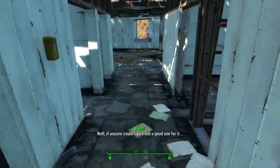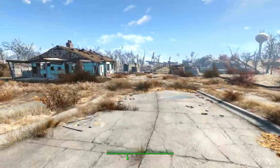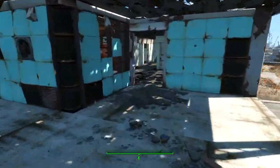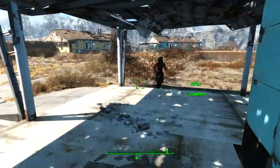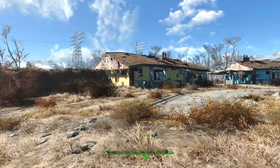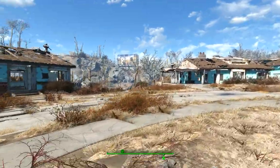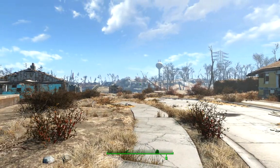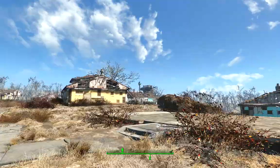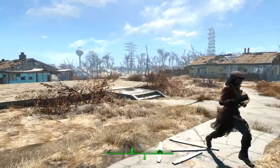I might give a little tour. If anyone could figure out a good use for it. So let's say you want to start at this end of town — you've got the bridge there. You want to set up your defenses and kind of use these three houses, because you've got raiders and super mutants coming from over there, back there, and back over there — from the other side of the water on that side of the settlement.